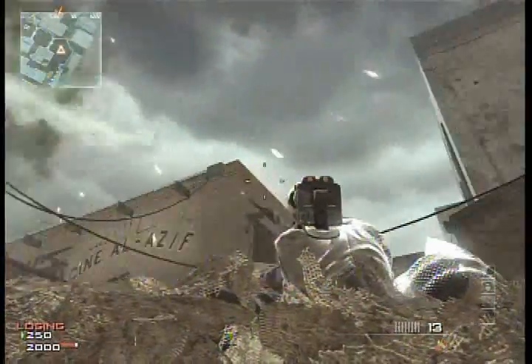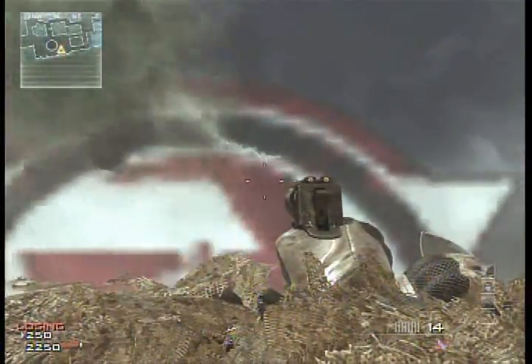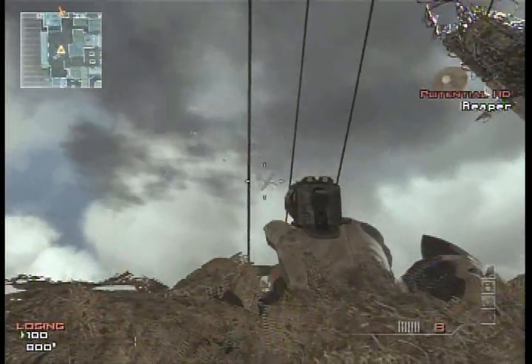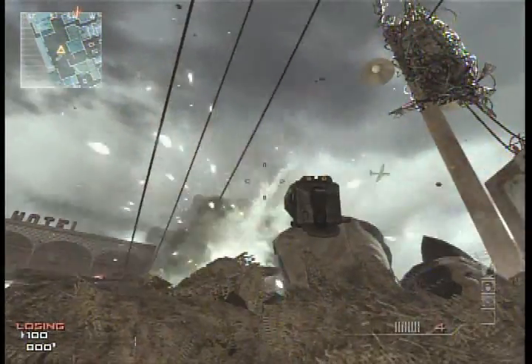The Trophy System is a tactical equipment. I'm using Quick Draw Pro which allows me to place it down fast. As soon as you see an enemy Predator Missile coming in and you think it's coming after you, you can place the Trophy System down. My question is: do you think it can stop a 105mm from an AC-130? Stick around and you can find out.